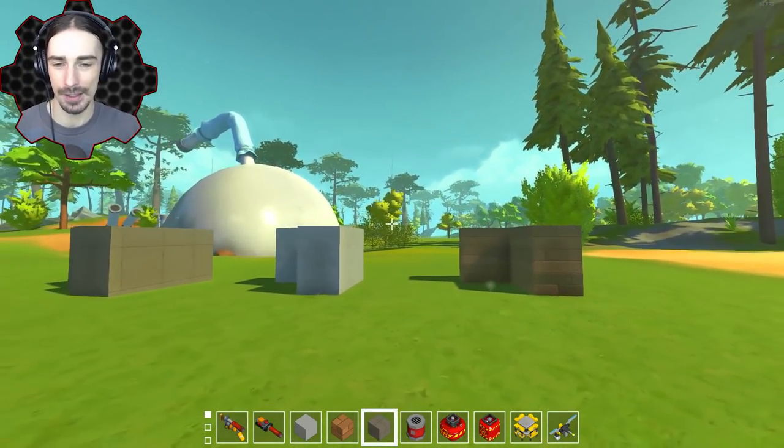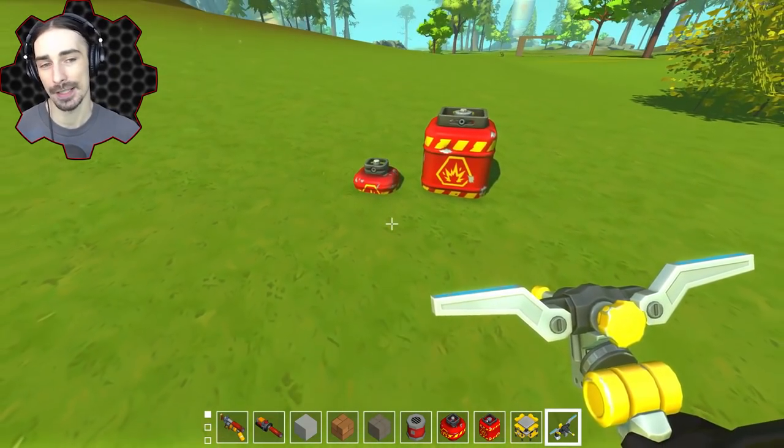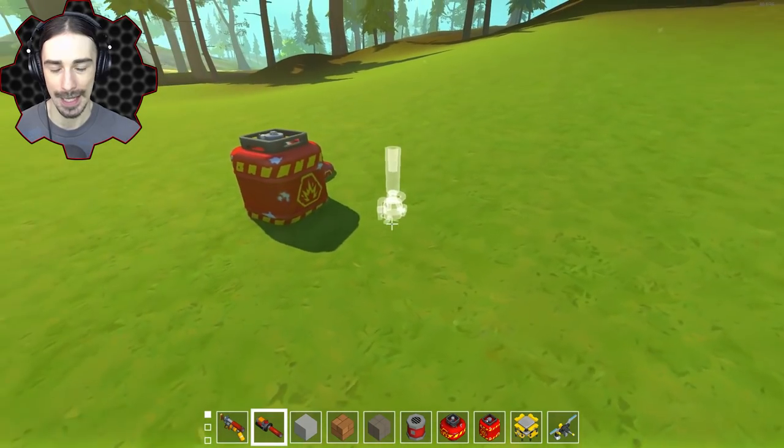That's an interesting scaling they have. Also, in case you were wondering, the explosives do not have any connection points, so you cannot trigger them directly with a switch. However, all you really have to do is put a spud gun aiming at them.